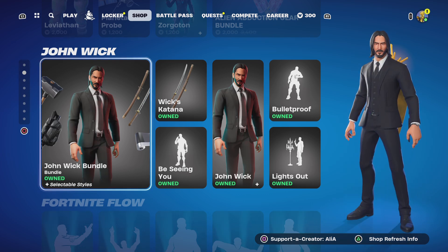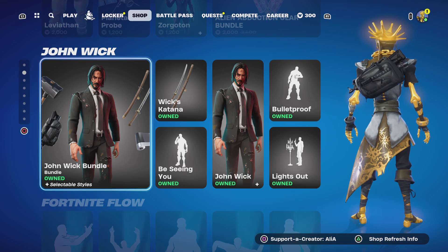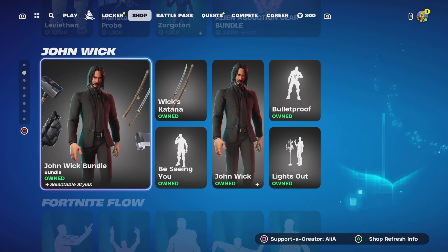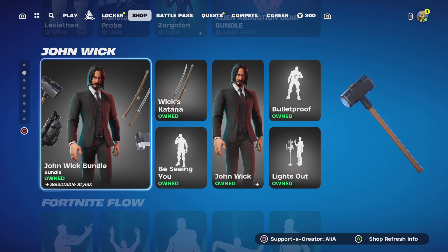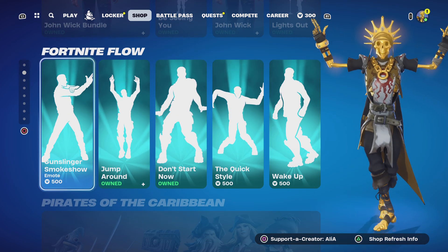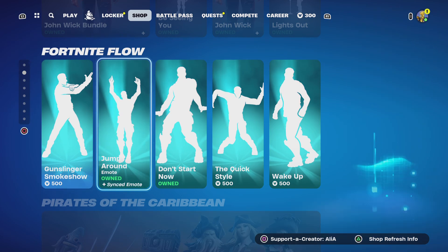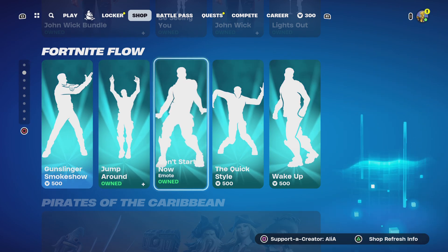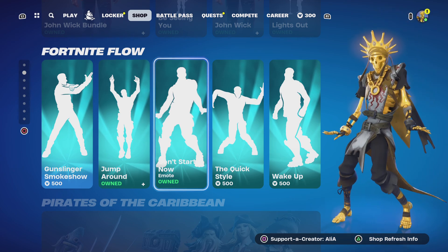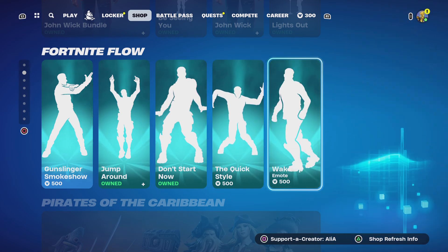He also came back with Wick's Katana. You know what, we haven't seen the female counterpart to this set - the one played by... oh, I'm just forgetting her name. That's the one skin we need to see return. With the Fortnite Flow selection of emotes returning: Gunslinger, Smoke Show, Jump Around, Don't Start Now, Quick Style, and Wake Up.